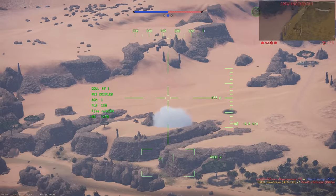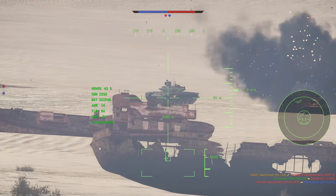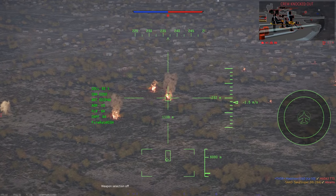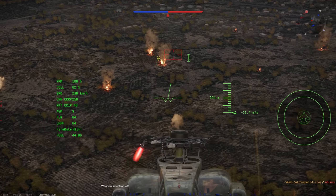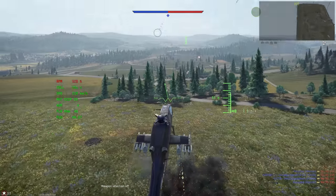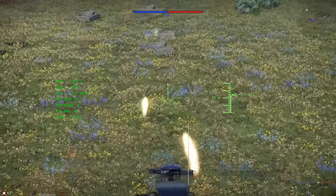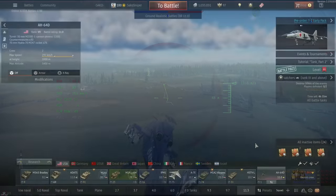Currently in War Thunder, there are several game modes available for helicopters. Sim battles, where they can be used as a first spawn. Ground realistic battles, where they can be spawned with spawn points. With this system, the more advanced weapons you equip, the more spawn points it will cost to spawn. We also have a PvE game mode, or player versus environment, consisting of one team of players fighting AI controlled ground units. While it is a good place to learn helicopters, it isn't great for grinding. And finally, helicopters can be used in Assault Ground Arcade, which is similar to Heli PvE, except your teammates can be both tanks and helicopters. These are the only game modes where you can earn RP and Silver Lions while flying a helicopter.